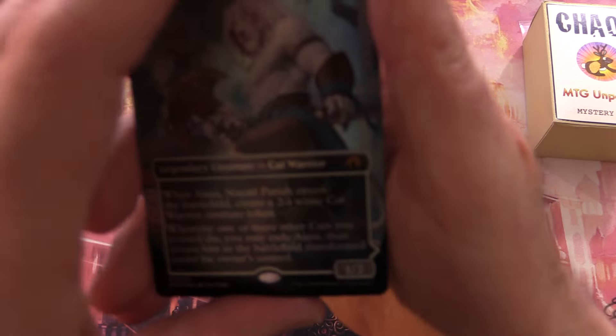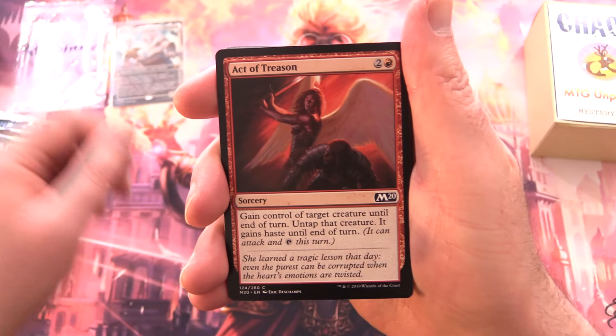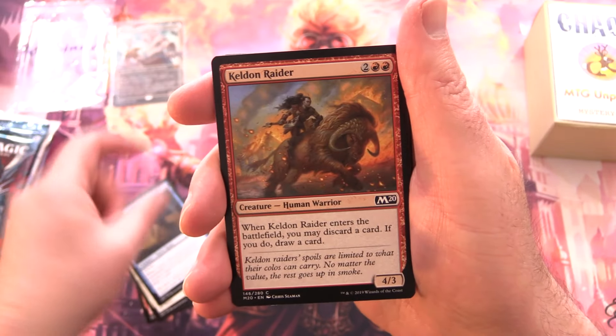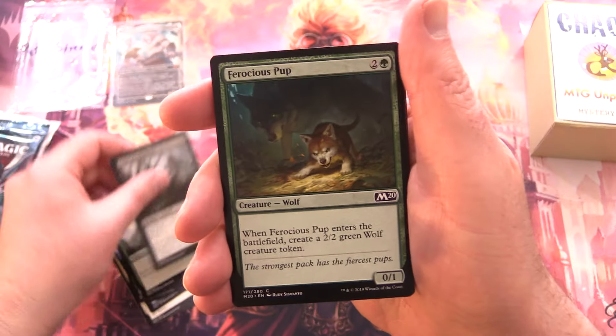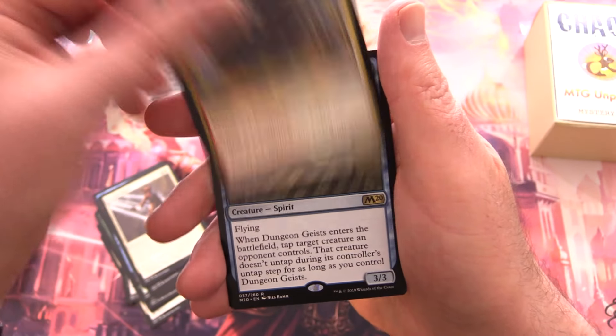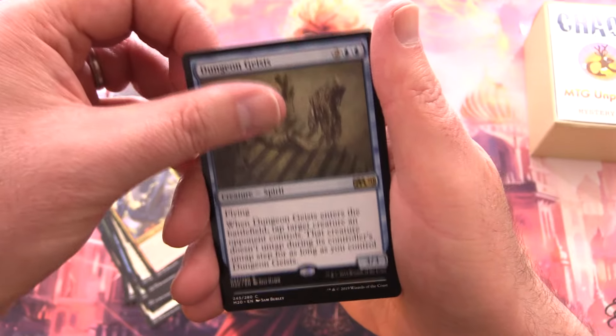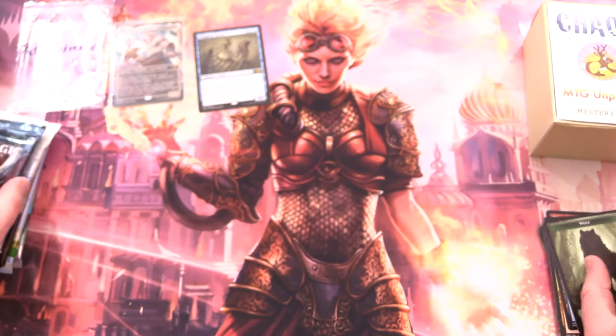Thank you for being a patron, Peter. Check out what we got for you today: Modern Horizons 3, Core 2020, Crimson Vow — oh, the big hitter, we'll look at that in a second — Bloomburrow, Strixhaven, and Kaldheim. Let's rearrange things and take a look at your awesome borderless planeswalker. We have Ajani, Nacatl Pariah — it's a mythic from Modern Horizons 3 — and on the other side it is Ajani, Nacatl Avenger, a legendary planeswalker. Are you an Ajani fan? Leave a note in the comments.